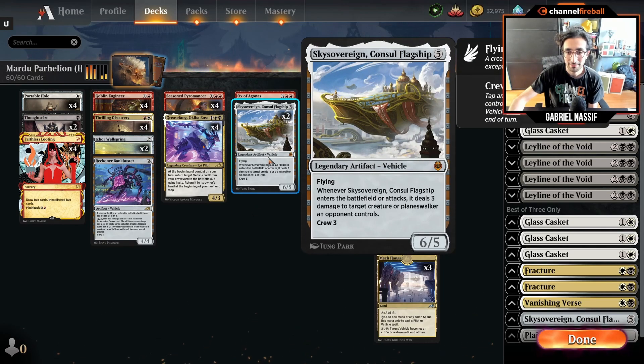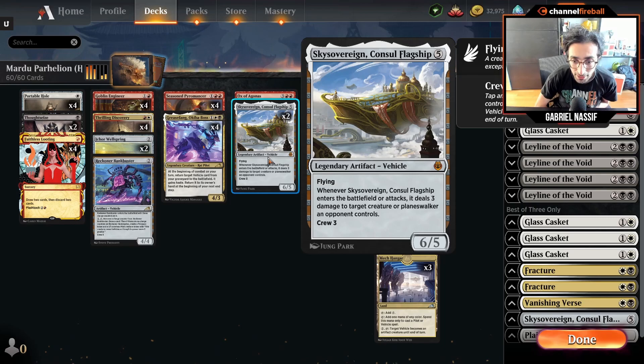Another card that wasn't in every list at first is Sky Sovereign — it's just extra vehicles. Sometimes you don't draw Engineer and you have discard outlets but no actual Parahelion. Sky Sovereign is not as impactful, but still pretty strong and much easier to cast. Five mana is actually a decent rate. It was played in Standard for value for a long time and in Historic before — it was a cool card in the Kethis deck with a cost reduction of one, and I even remember people playing it in combo decks like Paradox Engine as a sideboard win condition.